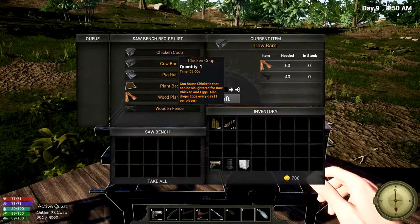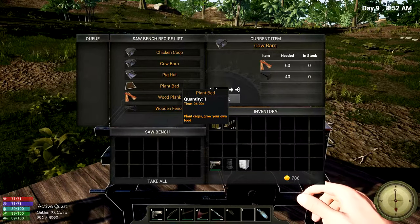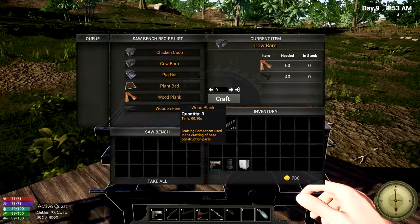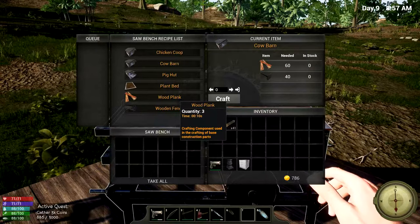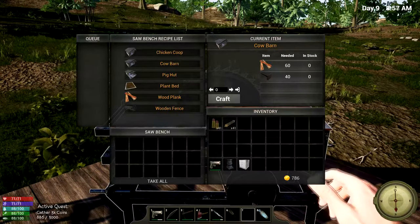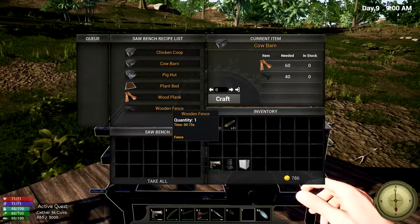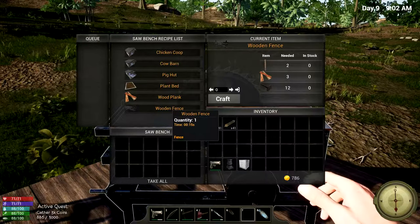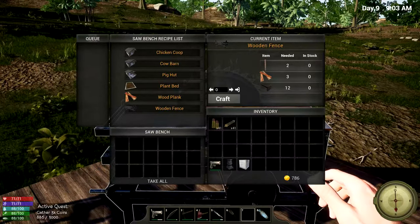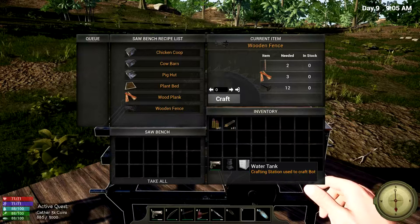Then there's a plant bed — plant crops to grow your own food! This is something I've really been wanting. We can also make wood planks in here, which we can actually make in our inventory too, but here you can just load it up and leave it running. And we can make a fence — that is cool. I'm going to need to get some resources so we can make all of this.